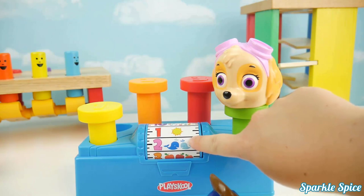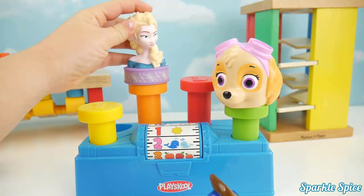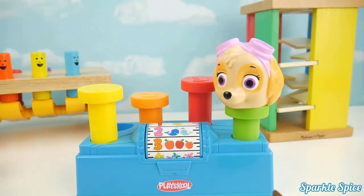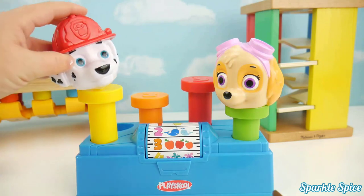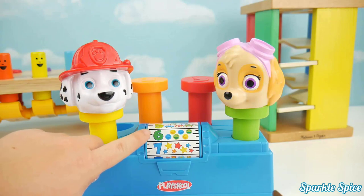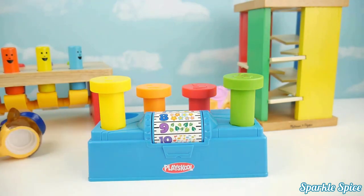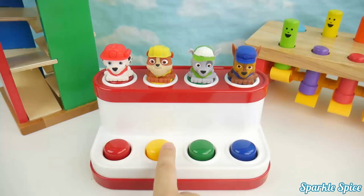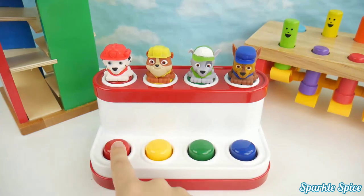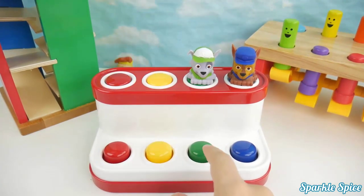Two — two little whales. Here's Elsa — three apples. And now Marshall — six, six smiley faces: red, yellow, green, blue — one, two, three, four.